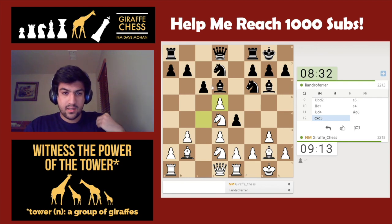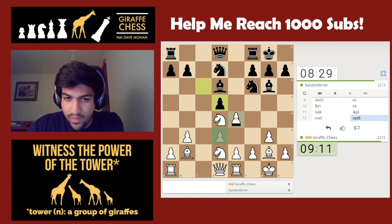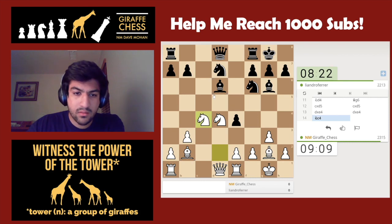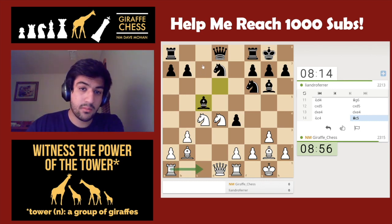I'm expecting c takes d5, after which I think d takes e is the best move. I'm expecting d takes e, then I'll go knight to c4 and put my knight on a really good square. My rook's not doing too much on e1 anyway since I didn't get to play e4, so I'm okay with coming back here and admitting my mistake. Bishop c5 now.